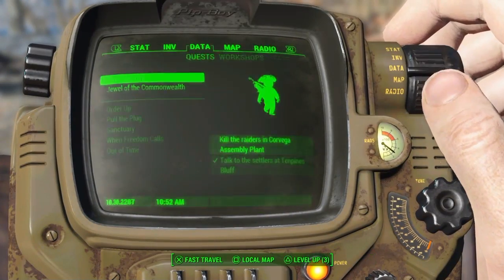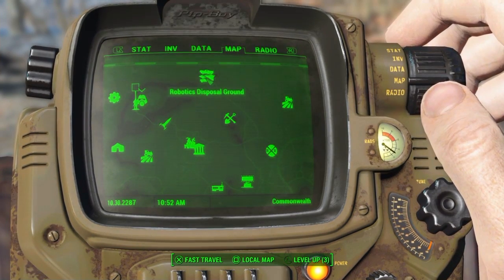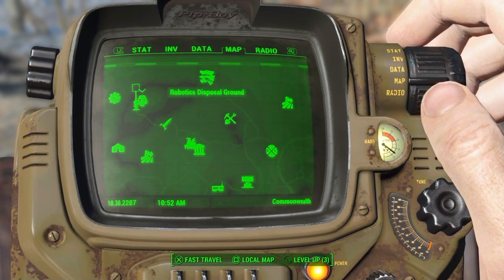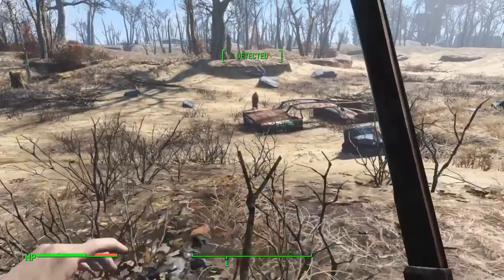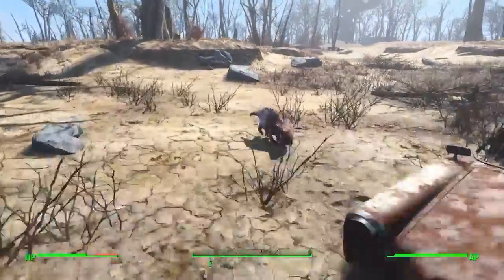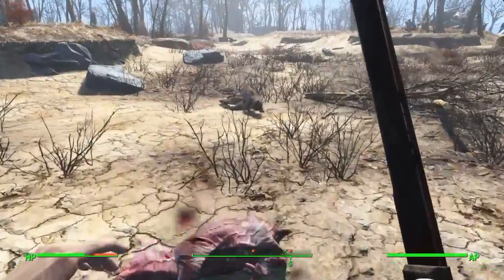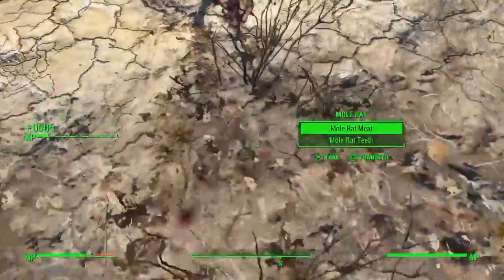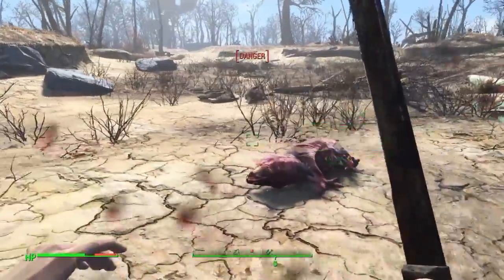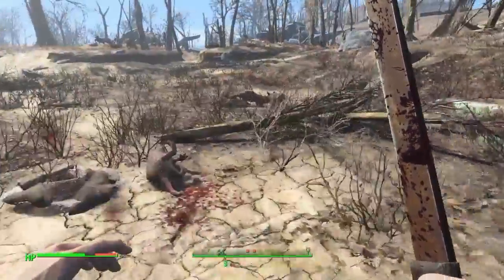Let's check out on the map where this place is located. There's the Robotics Disposal Ground, and there's Sanctuary — just a little northeast. And if you go just a little more east down the hill, you'll find a section with a bunch of mole rats. Pretty easy to take out — take them out, get their loot. But you want to check out the location here in a second; you'll find another good stash really close.